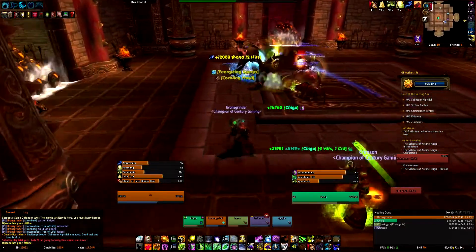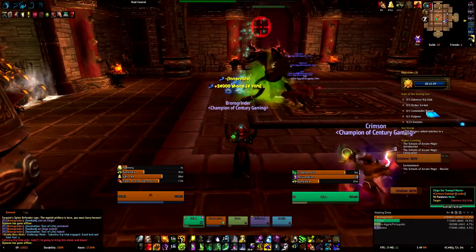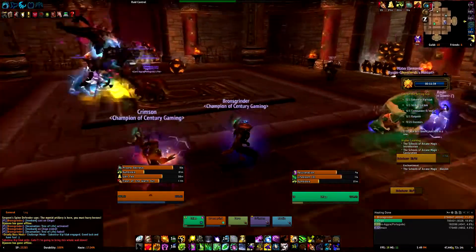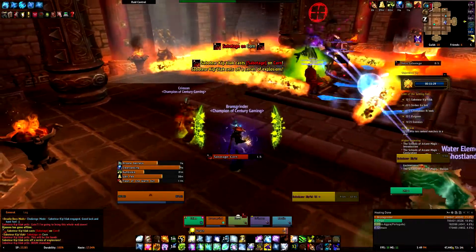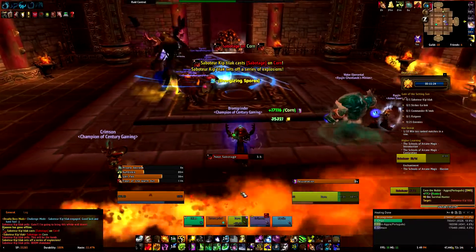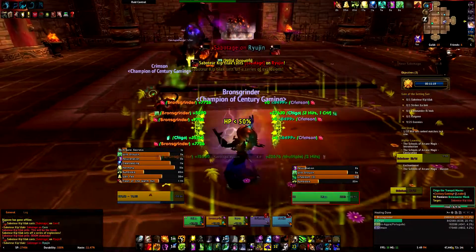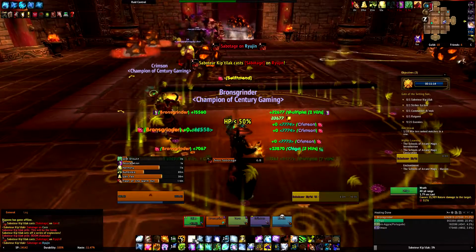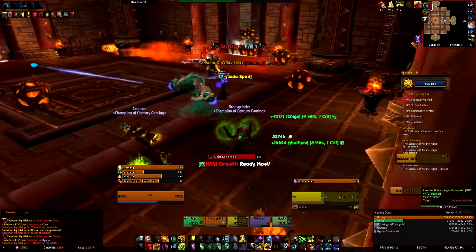This boss is fairly the same as on heroic — it's a fairly easy boss. The only thing you need to do is when you have the Sabotage debuff, stand in the corner, don't stand near any bombs, and let it explode in the corner. Whenever you are hit by one of the explosive explosions, just get healed up. Try not to stand in the path of an explosion — you can easily see where the bombs are. Don't stand in the path, like crimson and bronze grinder are standing on the left and right side of it.